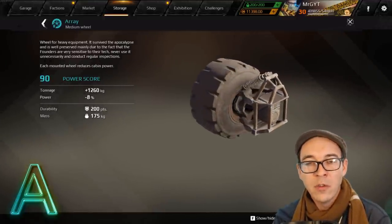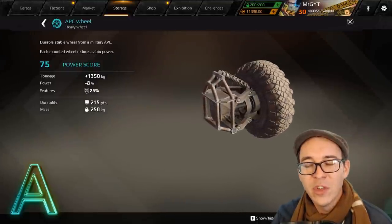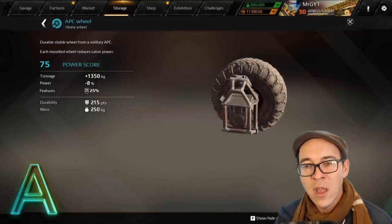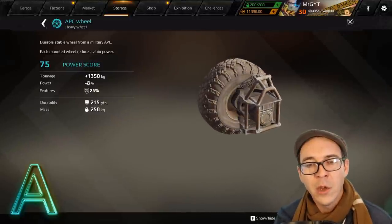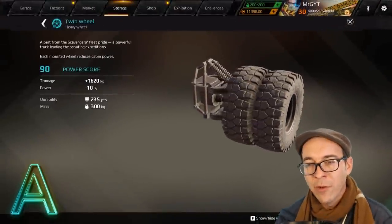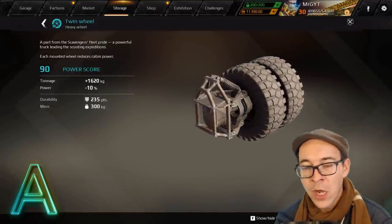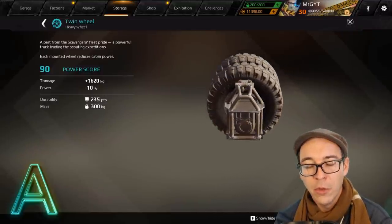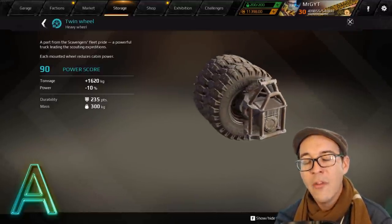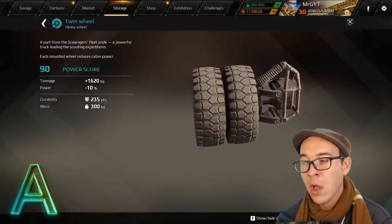The APC wheel is one of the only wheels with blast damage resistance — a nice feature on a military-themed wheel with good tonnage and durability. Twin wheels are excellent: good durability, good tonnage, they look great on the back of a build, and have a 10% power reduction. Both are solid A-tier movement parts.